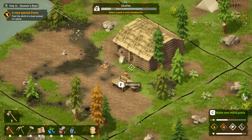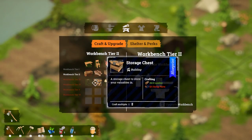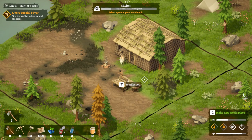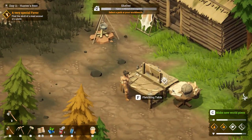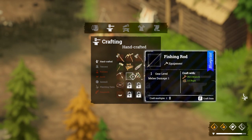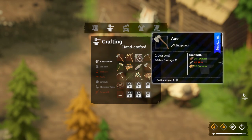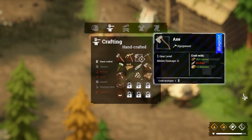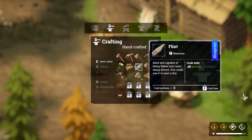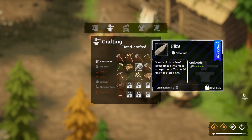Let's go to the workbench and see what we need. Oh that's right, the fletching table! What do we need here? We can handcraft an upgraded axe and upgraded pickaxe - we just need some flint for both of those. Oh, you can make flint? Well that's very easy, let's do that.